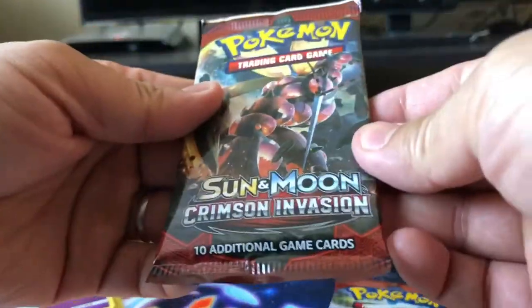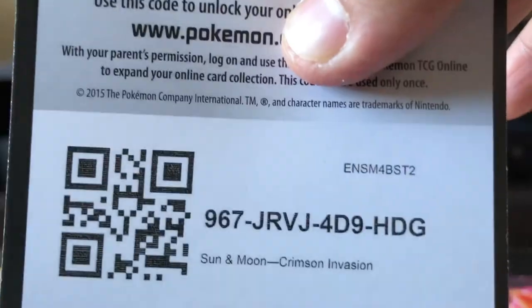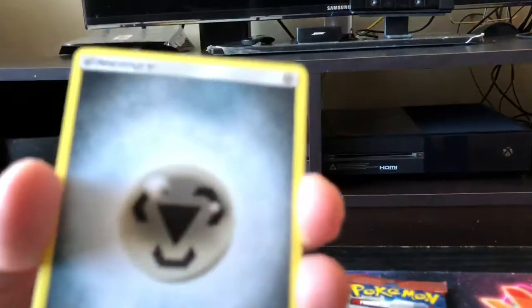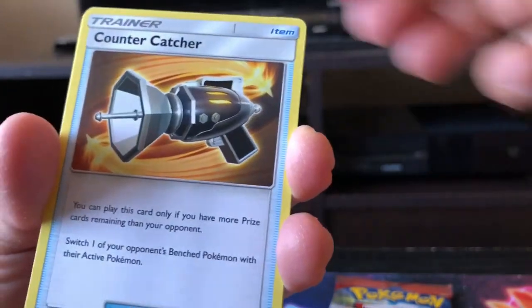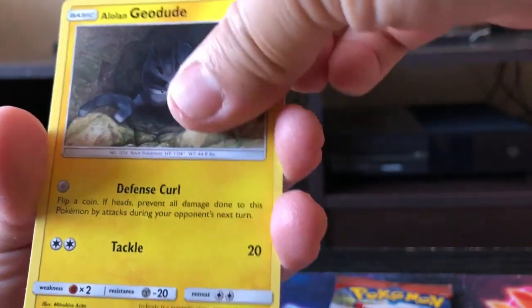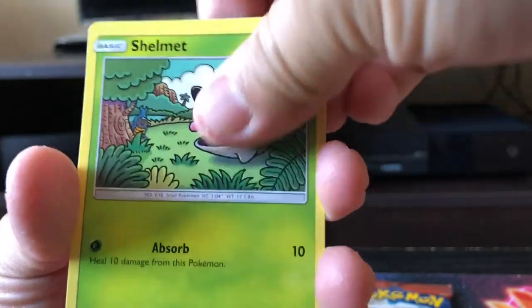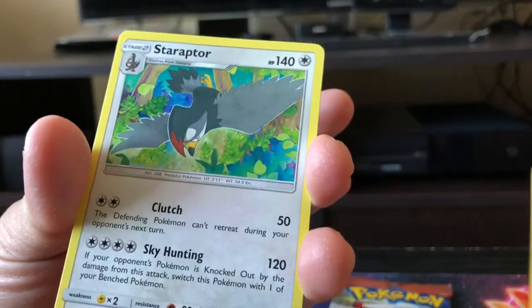Last two final packs — we got two Crimson Invasion. Let's go with the BuzzWole cover art. Starting off with Metal Type, Diggersby, Hakamo-o, Counter Catcher, Stufful, Alolan Geodude, Cacnea, Misdreavus, Shelmet, and a Reverse Holo with Hydreigon. And the rare in the back is a Staraptor.